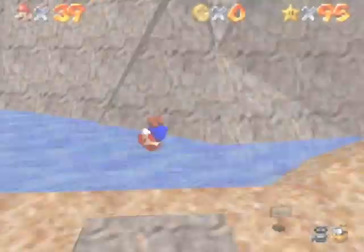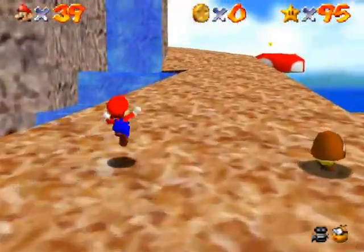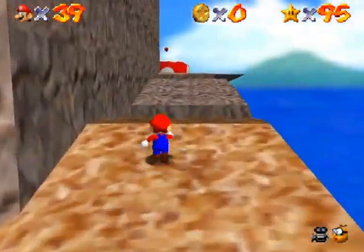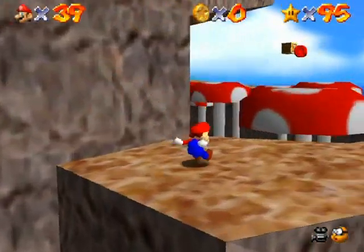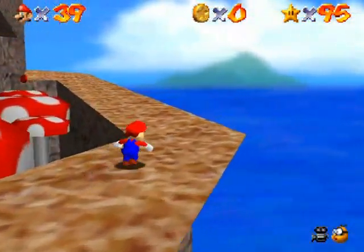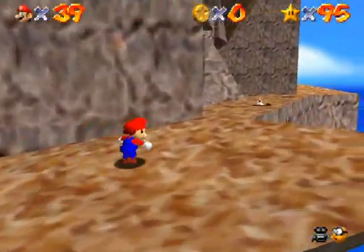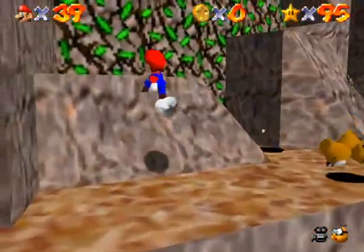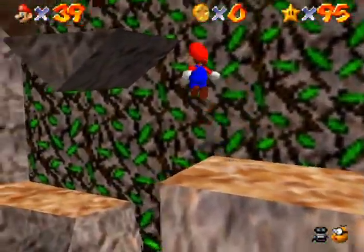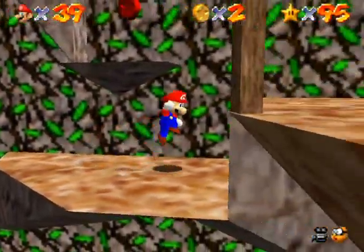Breathtaking View from Bridge — it's grammatically incorrect, but it is that star that you've seen behind the waterfall way at the top. I don't really know the best way of getting this star, in all honesty. I've always just jumped to it from the side or something to get it. Maybe there's some better way to do this star, but I don't really know. It's a rather tricky star to get. Maybe I've been just doing it wrong this whole time — maybe there's some other way to do it that I don't know.